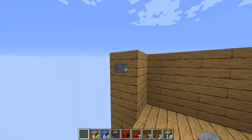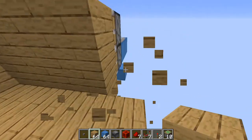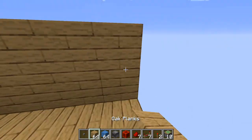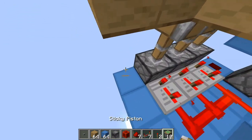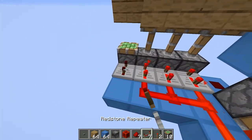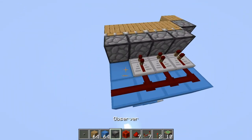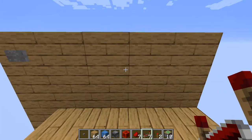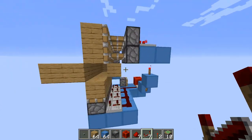If you want to extend this, you can do so very easily - just put more pistons on the side like this and extend this section as well, but be cautious of the signal strength. Put stuff like this and you'll have four sections of the closet.